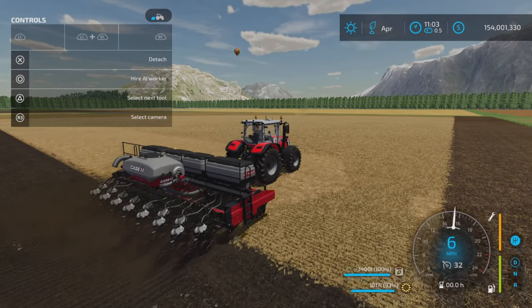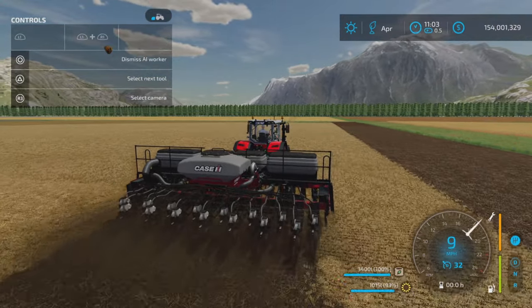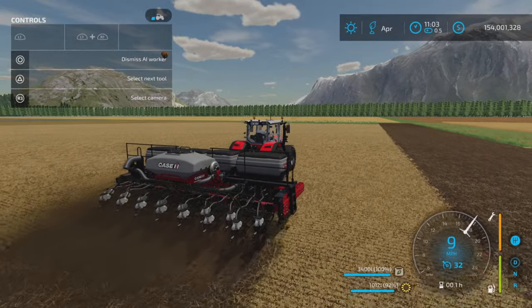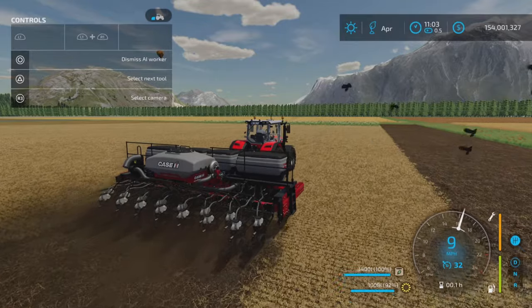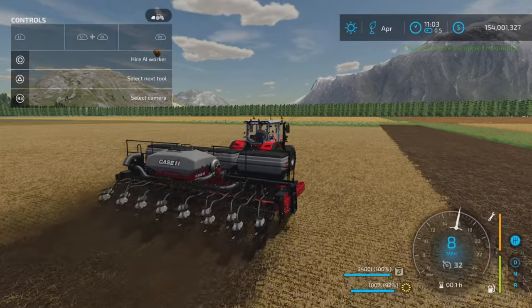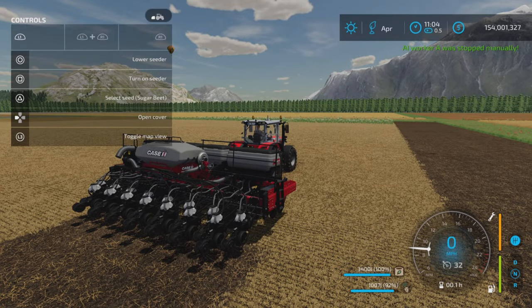Let's hire a worker — off we go at nine miles per hour. Now, why are we not using fertilizer? Let's try planting beets.